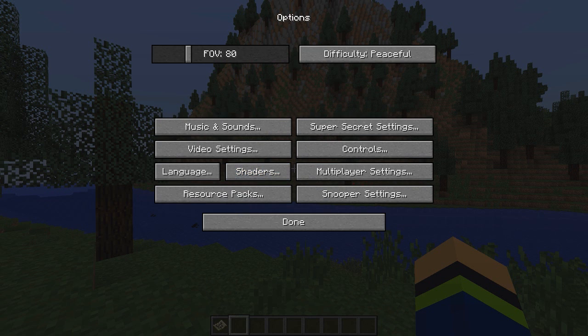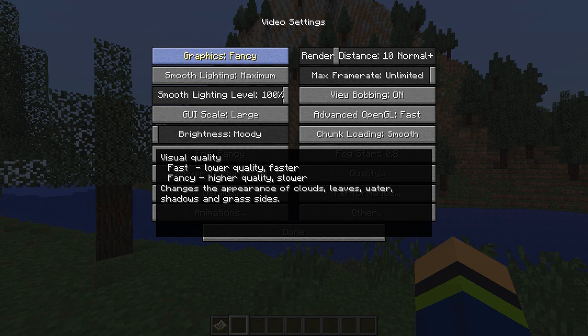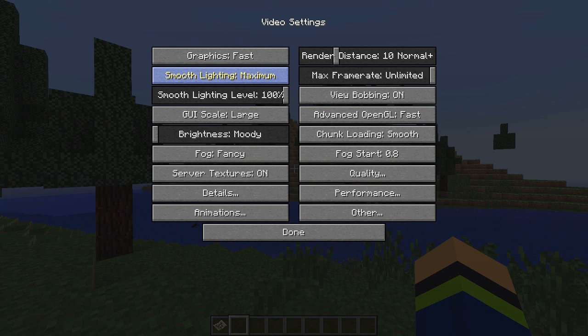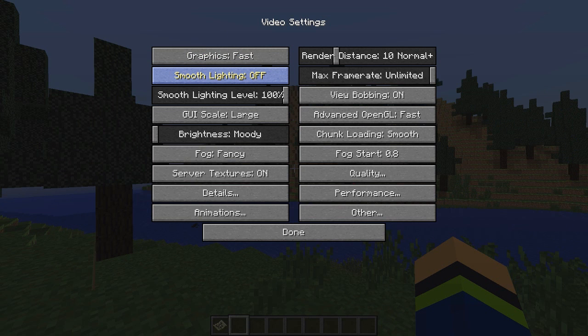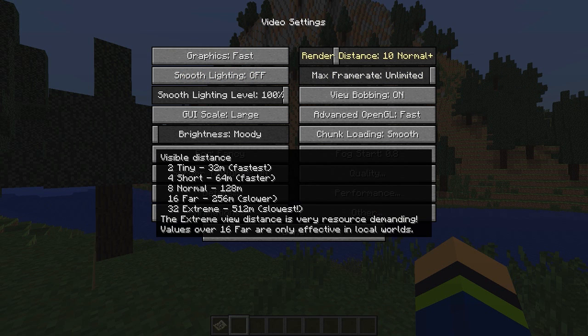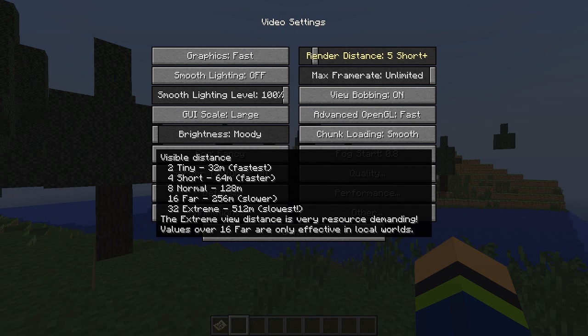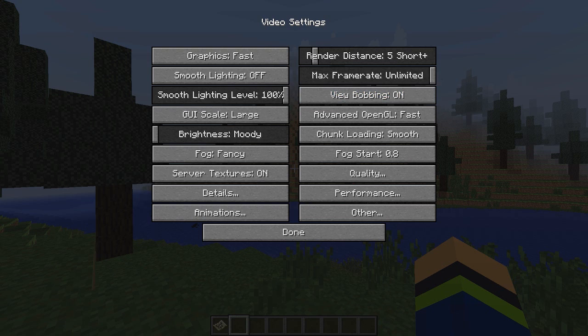We're going to start with the stuff you can do in-game. Just head into your options — most of you have tried this before but we have to start simple. Go into your video settings and change your graphics from Fancy to Fast. That's going to give you a huge boost. Your smooth lighting is pretty much the same thing — you can turn it off and you'll get a significant FPS boost. You can also change your render distance and bring it down, and that will make a big difference.